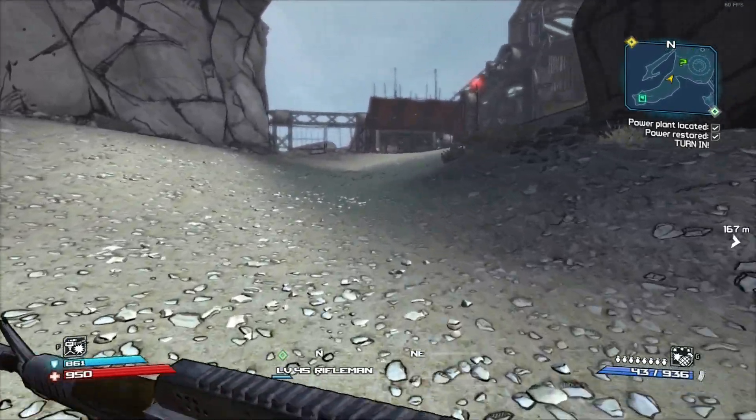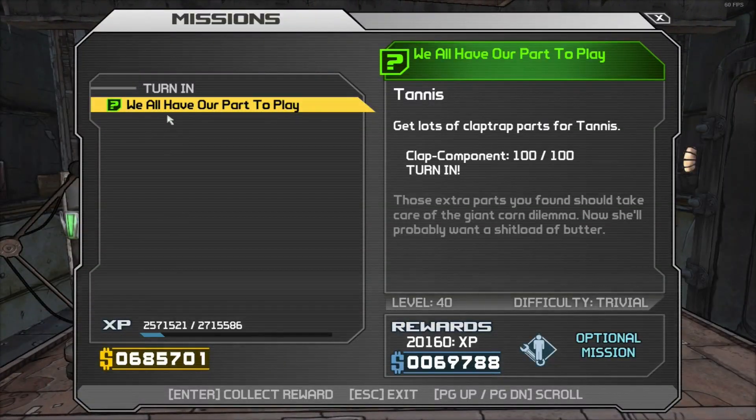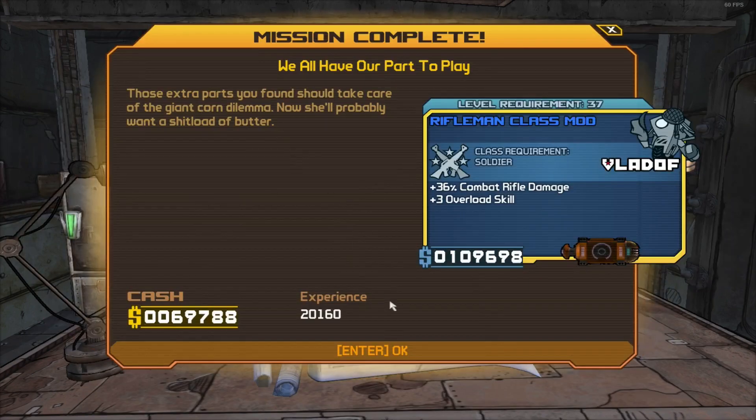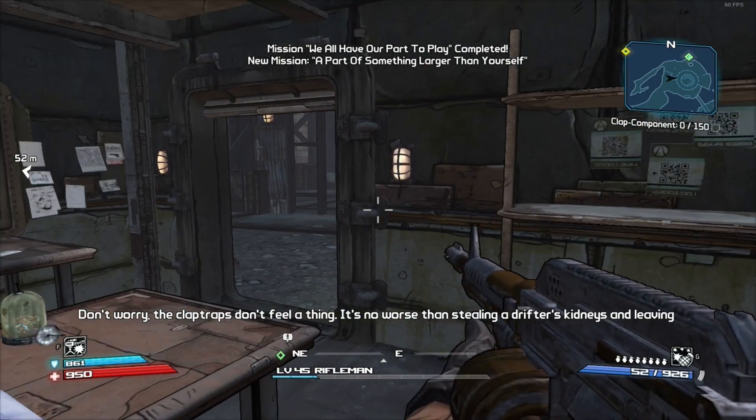Let's turn in this quest for Tannis first. 'Hello Tannis.' 'Those extra parts — do these teeth make my gums look fat?' What the fuck, you are a strange, strange woman. Anyway, those extra parts should take care of the giant corn dilemma. 'Now she'll probably want a shitload of butter.' A part of something larger than yourself — just a few more parts and Tannis's magnum opus shall be revealed. 'Tremble in fear at the might of Tannis and her fearsome...' I have no idea what this thing is.